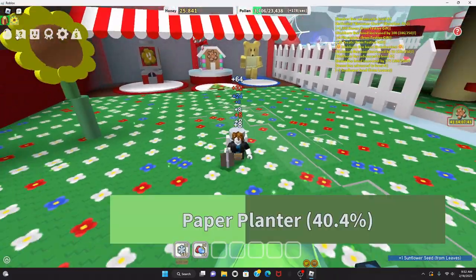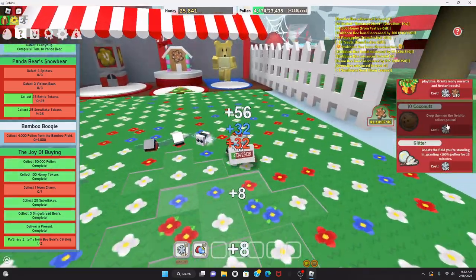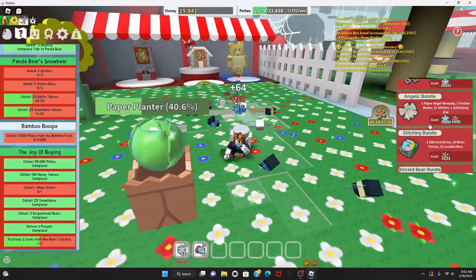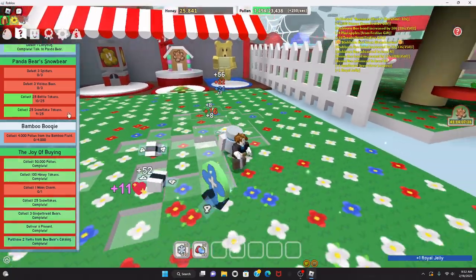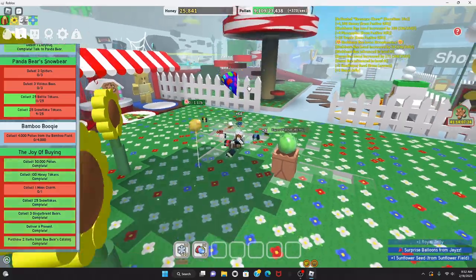Thirty snowflakes — can I buy something in the Bee Bear catalog for this quest? Fifty snowflakes for glitter... never mind, royal jelly for ten snowflakes — purchase! I just need to get a moon charm, which I think you get from nighttime.